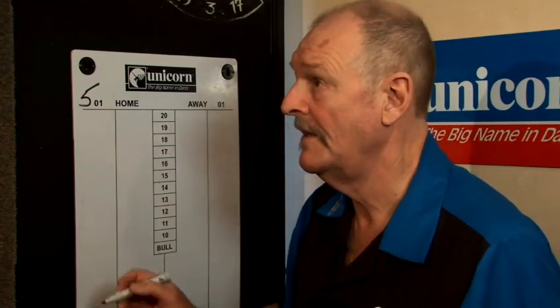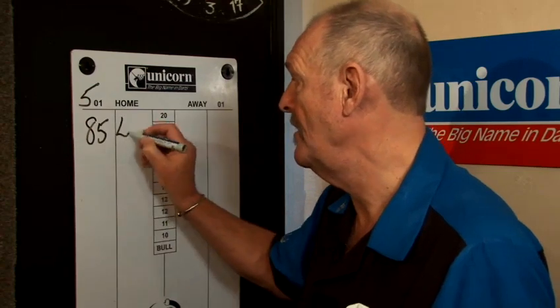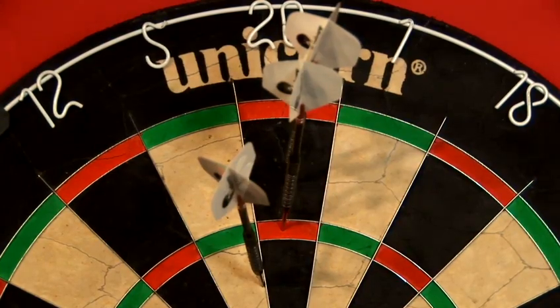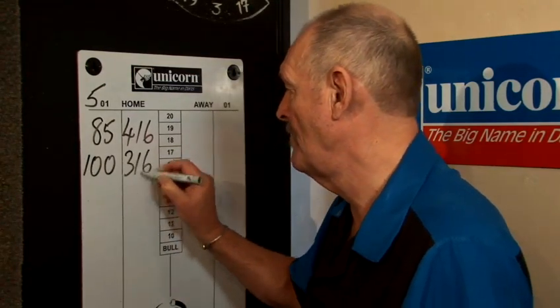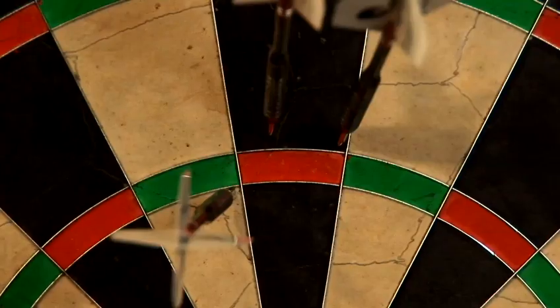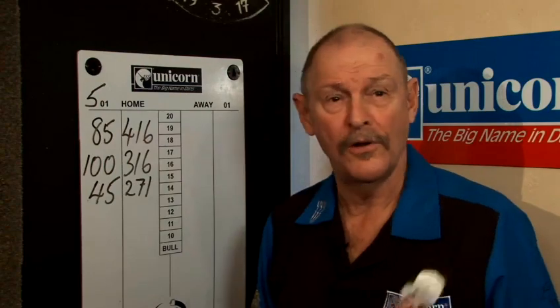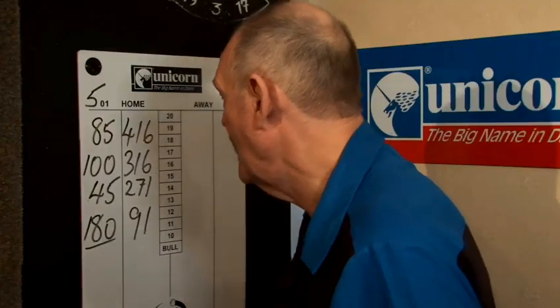So let's say our first throw: 85. From 501, that leaves 416. Our second visit, we managed to score 100. Third throw, not quite so good. But our fourth throw, we hit the big one. Now that leaves 91.